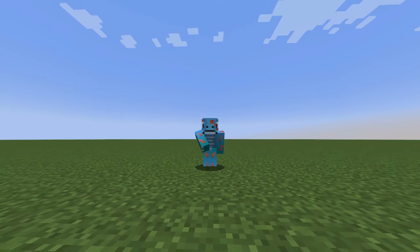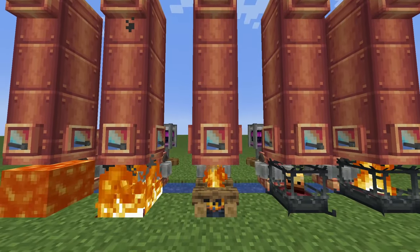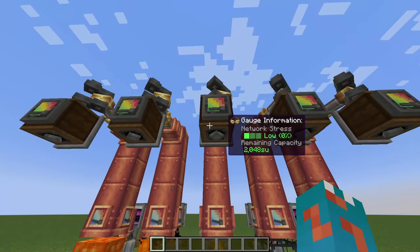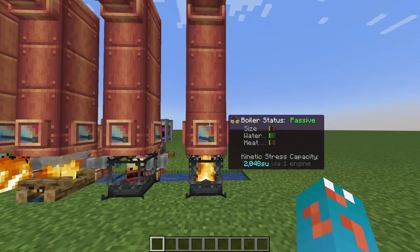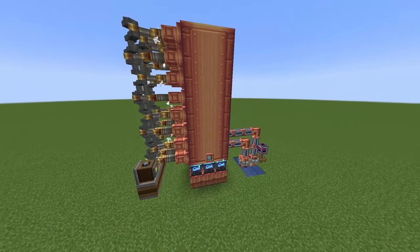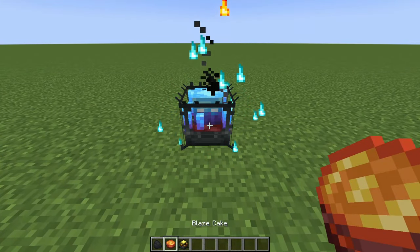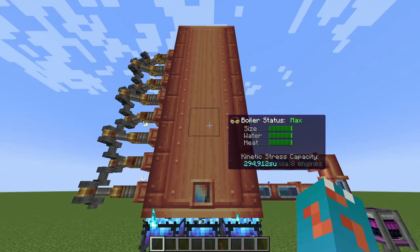To start off, I want to briefly talk about how the scaling and levels work when it comes to heating the steam engines. They can range from a level 1 boiler using a lava bucket, magma block, or campfire — just a basic source — powered passively for a tiny 2048 SU. Compare that to an absolute monster level 18 boiler using super-heated blaze burners fed with blaze cakes, which produces 294,912 SU.